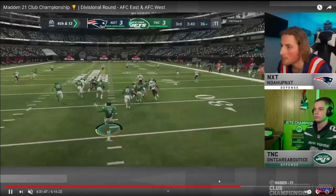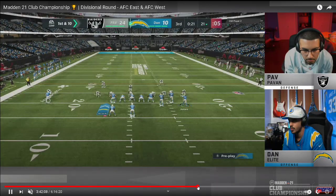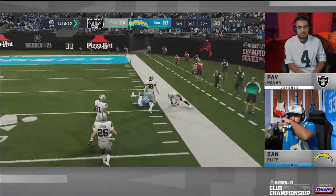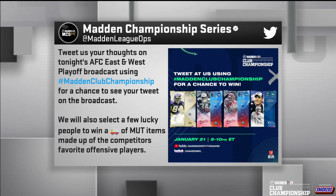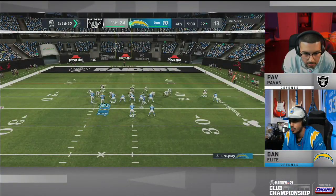So Noah is up next and we're going to watch Paven play on defense as well. Noah is the Patriots, Paven is the Raiders. Same kind of structure, same kind of strategy. A lot of people have said that Paven is actually running one of the best defenses so far in the community. And you'll notice, as we shift into this play, the defense that these guys are all using — with the exception of maybe one or two players in the club championships — you are seeing a ton of Nickel 335, Nickel 335 wide.